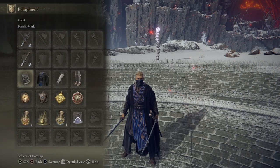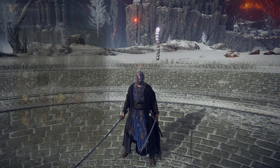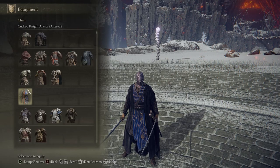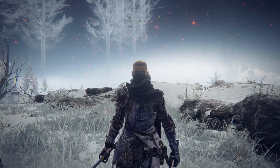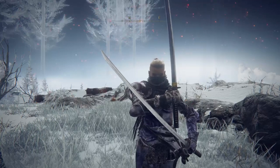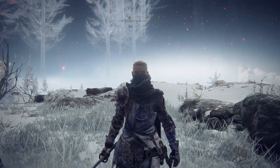After you eventually beat him — after swearing a bit, maybe needing to take a bathroom break or something — this is the set you get for all your hard work. The incantation you get, Vyke's Dragon Bolt, would actually be really good for a faith build — it bolsters your right-hand armament and body with red lightning. I'm sure you can beat him if I can, anyone can. I really hope this guide was helpful to you — thank you so much for watching, I hope you all have a wonderful day and I'll see you all very soon.